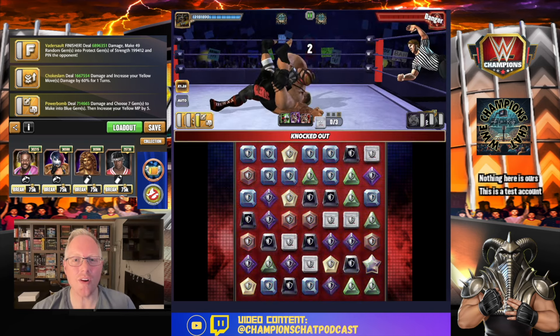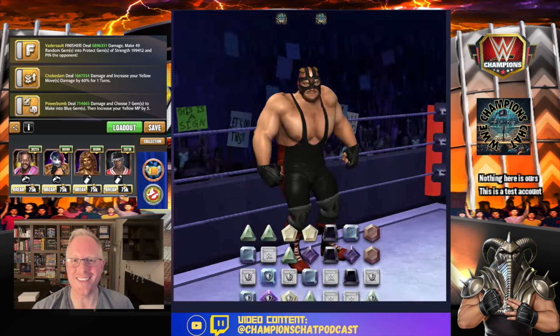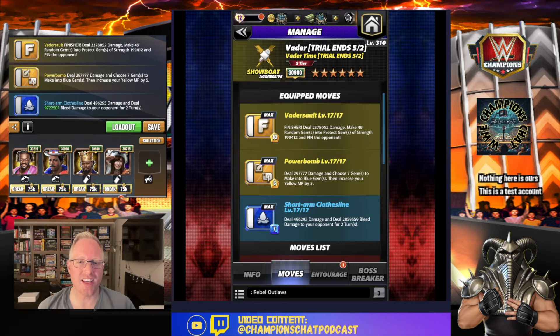This moveset is called the 'You Don't Even Need the Protect Gems Even Though They Cover the Whole Board' moveset. The next moveset I'm going to call the 'I Ain't Got Time to Bleed' moveset. The only thing we're really swapping in that's different is the Short Arm Clothesline — 7 MP blue, deal damage, and then deal a boatload of bleed damage. Hello bleed damage, welcome to the meta. Powerbomb: choose your seven gems to make blue, increases your yellow MP by five. Your finisher still deals a ton of damage plus makes protect gems. So this is bleed damage, move damage, and protect gems all in one massive shot — it is insane.